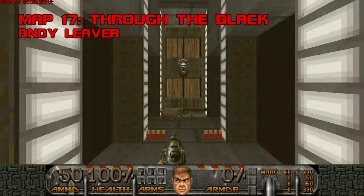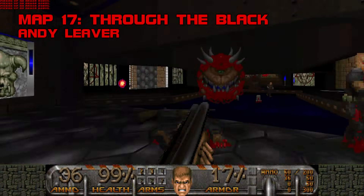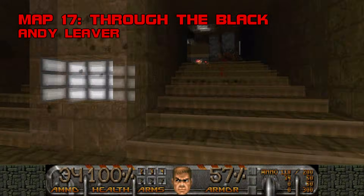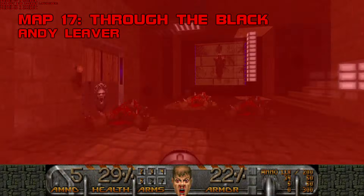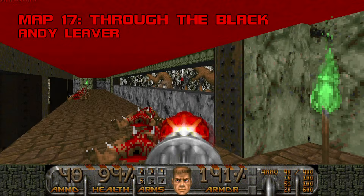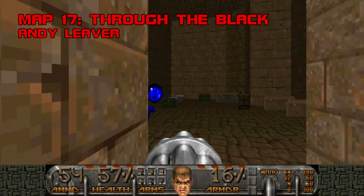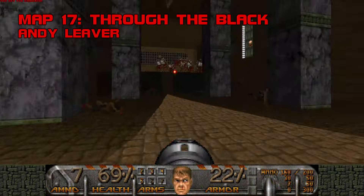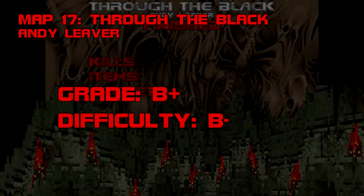Map 17: Through the Black. This effort from Andy Lever displays an economy of design that I greatly respect. Through the Black is short, slick, and hard-bitten. Bring your A-game because the fights are quick and deadly — my personal favorite is this room with chaingunners and a posse of revenants that will shred you if you're not ready. Survive that and everything else can be eliminated with a bit of patience, though ammo-wise you're going to be up against it unless you find the motherlode in a particular secret. Through the Black is solid stuff, reminiscent of Alien Vendetta in terms of quality and mood. Grade B+, difficulty B-.